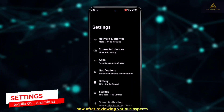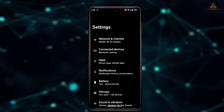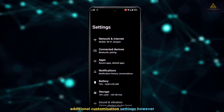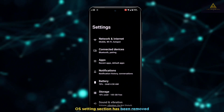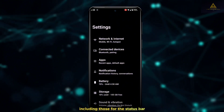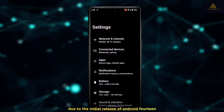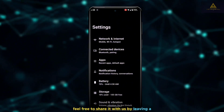In the settings section of this Android 14 Tequila OS, I noticed that the entire Tequila OS settings section — which in the Android 13 version contained additional customization settings for status bar, quick settings, notifications, buttons, and more — has been completely removed. This may be due to the initial release of Android 14, but I cannot confirm this. If you know the exact reason, feel free to leave a comment below.